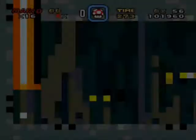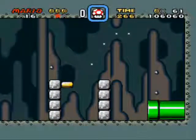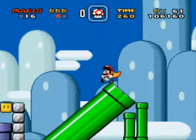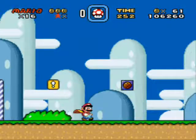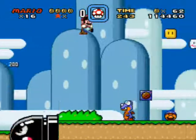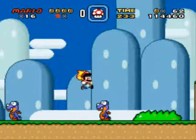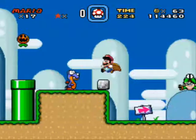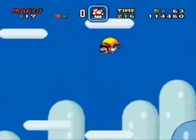It also espouses the values of the stage design. In order to access this Dragon Coin, we need to be big — Small Mario cannot access it. The placement of Dragon Coins there emphasizes the stage's value of being large and collecting power-ups. Just as Dragon Coins are valued but not required, being powered-up Mario is valued by the stage but not required to clear it. It helps highlight what the stage design is going for: you want to be big, but you don't need to be. That's a pretty basic lesson, but it is the first stage of the game.